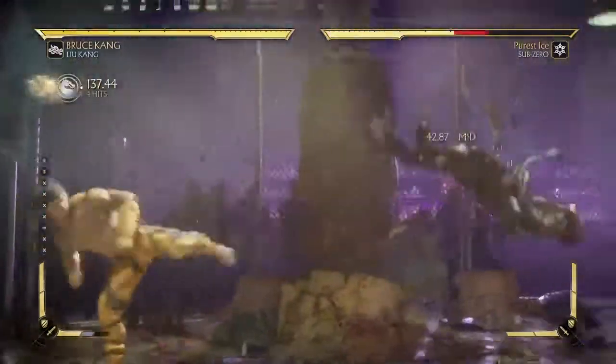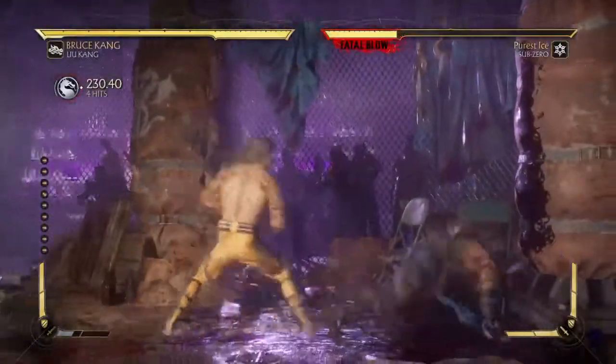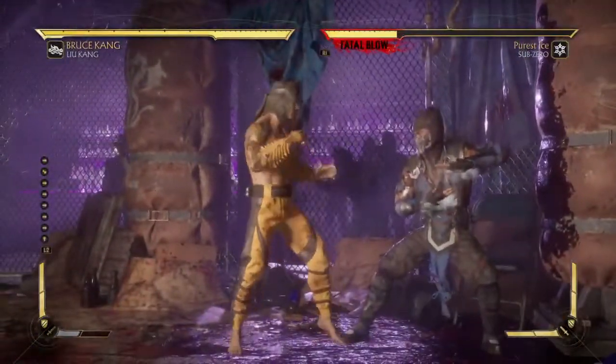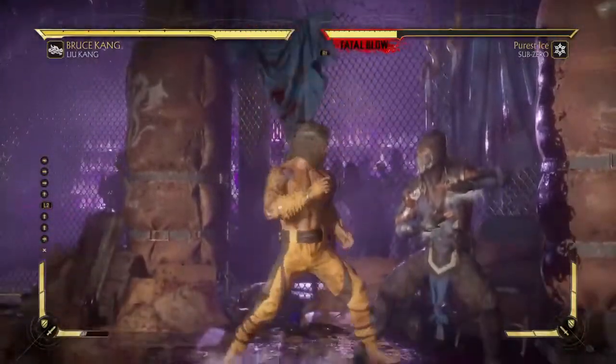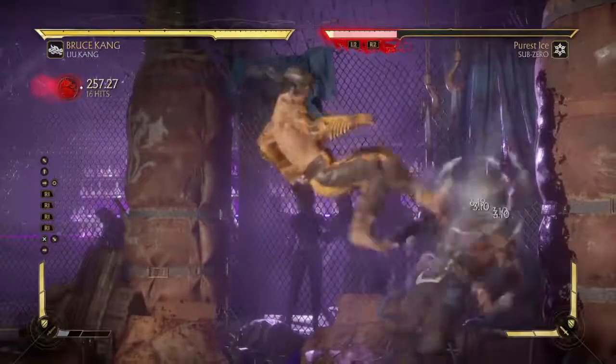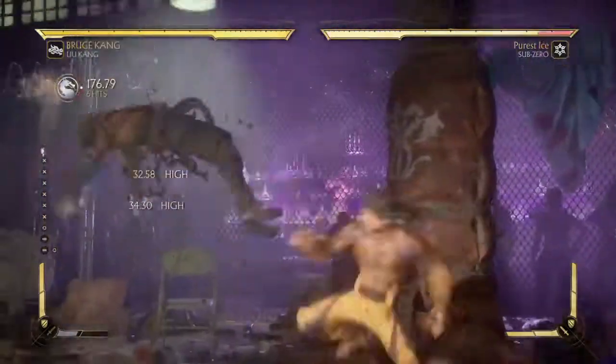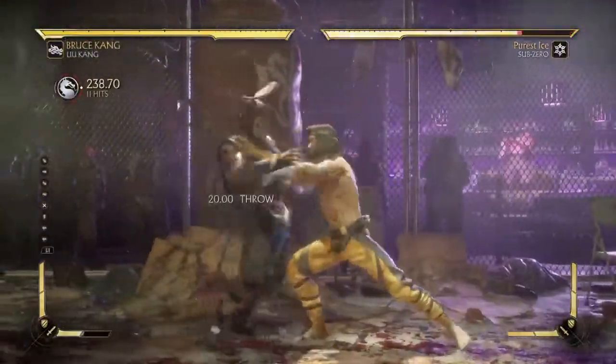Eventually Cassie Cage won the match, because she's one of those characters — I think she has a really good neutral jump, and she does really good pressure in the corner too.